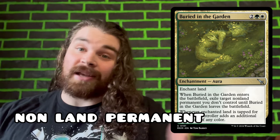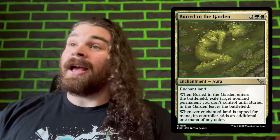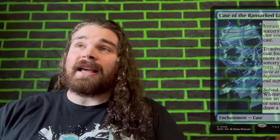Another one that I think people glossed over but has really put in work for me is Buried in the Garden. Not only does it let your land tap for additional mana, but it also gets rid of one of those pesky creatures our opponents have — covering those two key categories: ramp and removal.